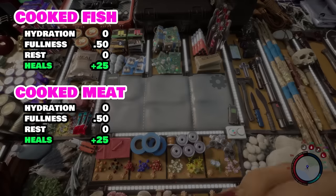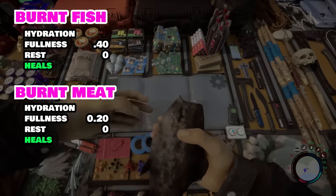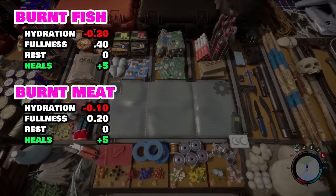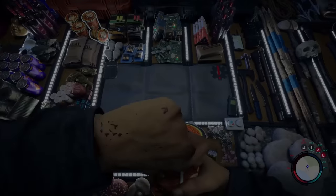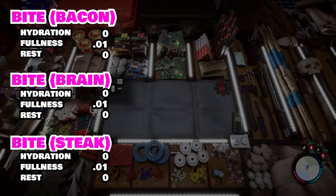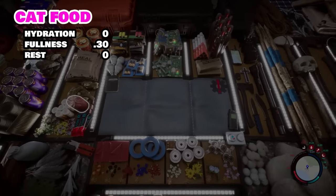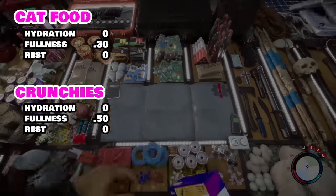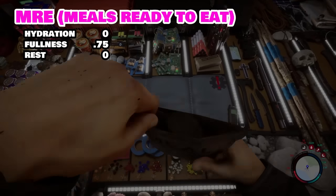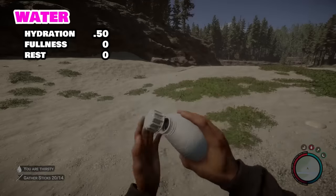Raw fish is better than raw meat but both will fill you for 15 and heal 25 hit points once cooked. Eating the burnt versions reduces fullness output a little but also adds a penalty to your hydration and a drastic reduction in healing output — so they're basically the good version of ramen noodles unless you're standing right next to a river. Cat food and crunchies will fill you up for 30 and 50 respectively, but the big winners are the MRE which got a recent bump to 75 fullness, and water which hydrates you for 50 whether from a canteen or a stream.